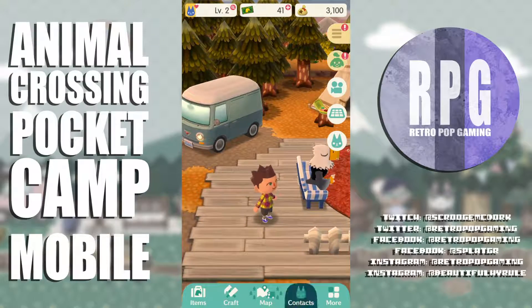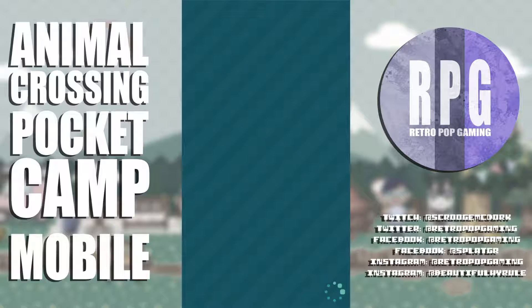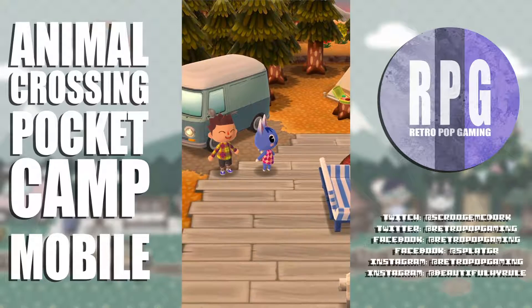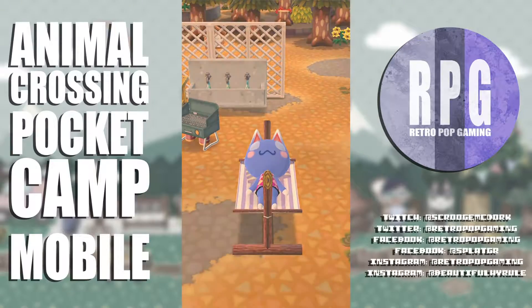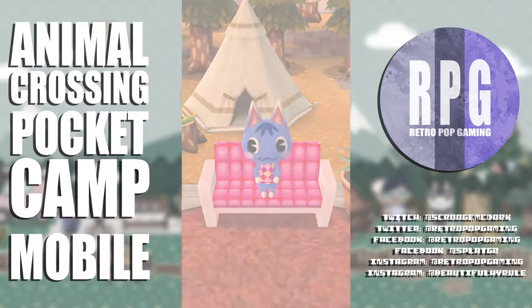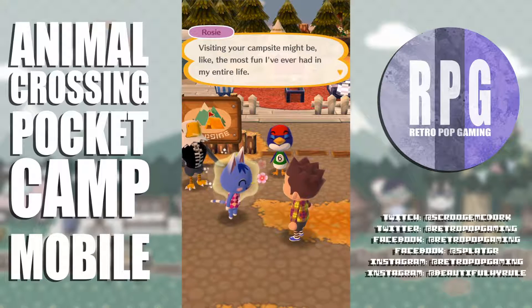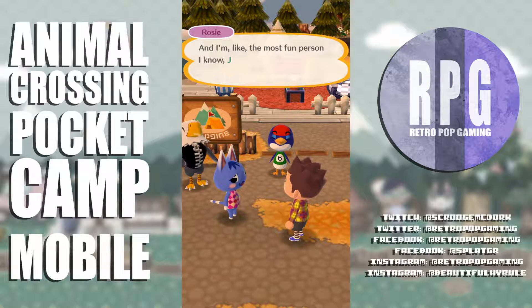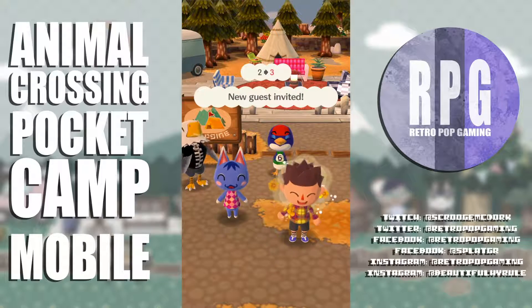I need to invite Rosie. Let's see — yes, everybody goes for the hammock! She says she just came by to take a nap, and thanks for making this for her. Visiting this campsite might be the most fun she's ever had in her entire life. Yes — now Rosie can visit my campsite anytime! New guest invited.